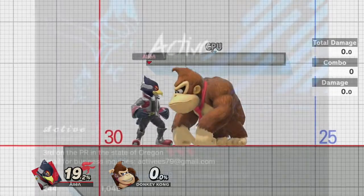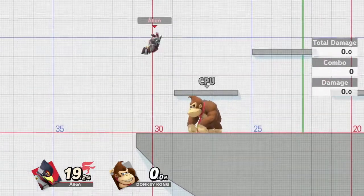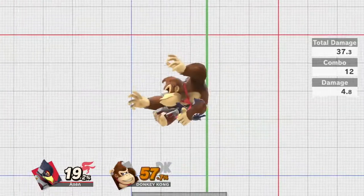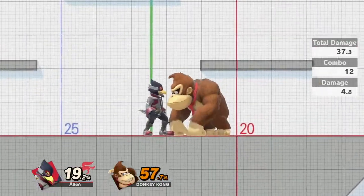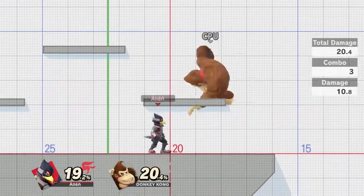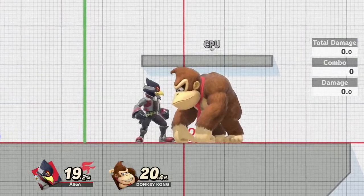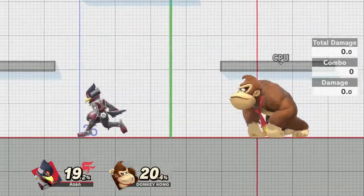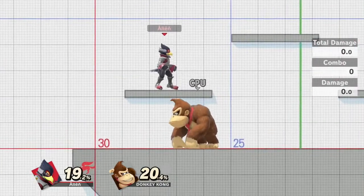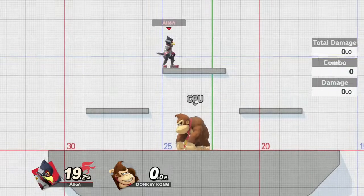The active hop was discovered by a Falco player named Active. You cancel a short hop into a double jump — so short hop, double jump, up air — that's the active hop. It combos into up air into nair, which you can drag down. The reason to use active hop instead of full hop is that full hop into up air into nair is not true — the opponent can air dodge it. But with the active hop, you instantly reach the full height of the double jump, so you can fast fall the nair immediately, dragging them down. A full hop would leave you too high for the drag down to be true.